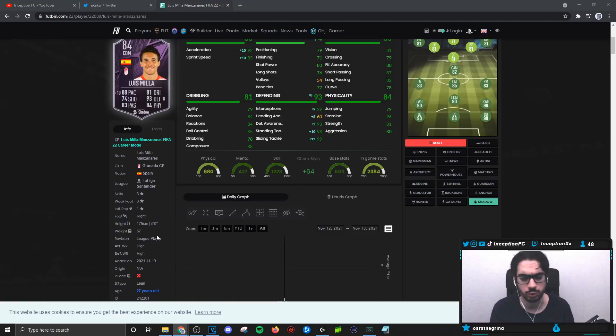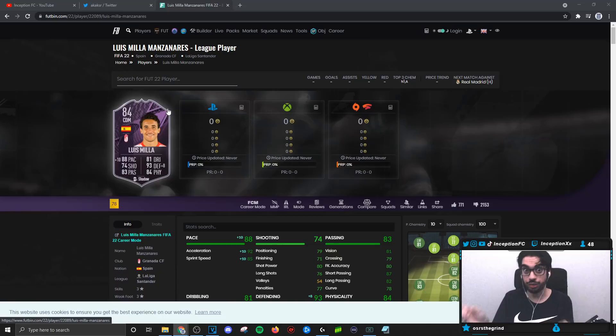If I were to use a 4-2-3-1 narrow or wide, I'd mainly use him in that right center defenseman position on stay back while attacking, cover center. His high-high work rates mean he does attack and gets into those attacking positions, with aggressiveness when tracking back. Comparing to other gameplay objective cards, this card is significantly better than the Oxford card — Oxford was completely generic. Lewis Miller is cool for what he offers, though he's obviously not a meta card.